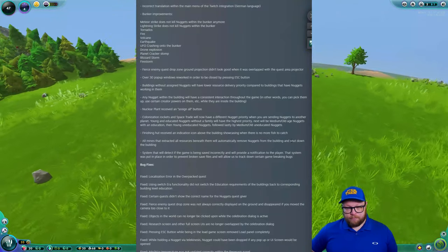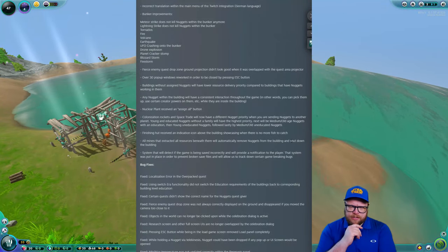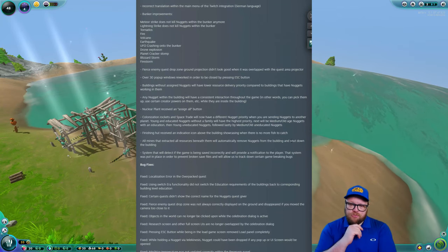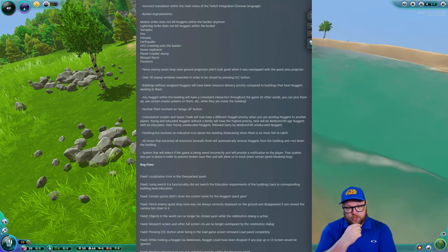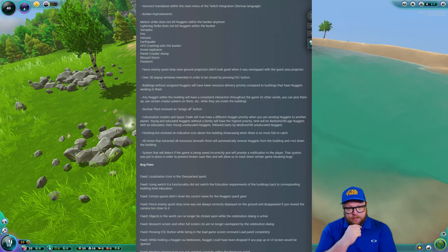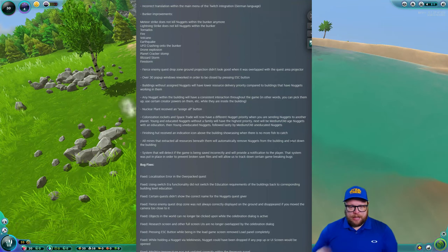The fishing hut now has an indication icon above it showing when there's no more fish to catch. All mines that have extracted all resources beneath them will automatically remove nuggets from the building and shut it down — which is a great quality-of-life improvement. There's also a system implemented to detect if the game is being saved incorrectly and notify the player. There are quite a few additional bug fixes included in this patch as well.